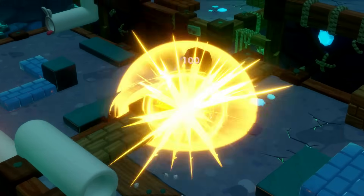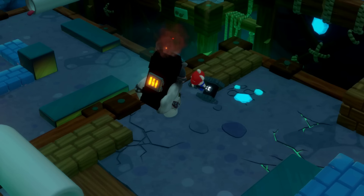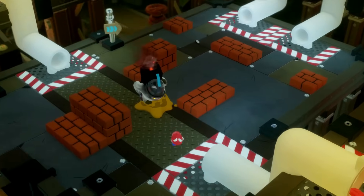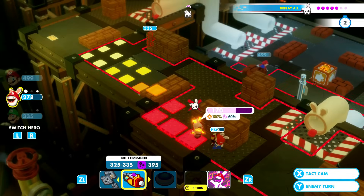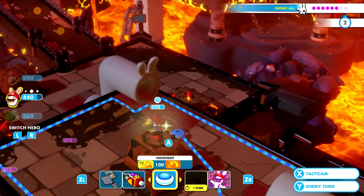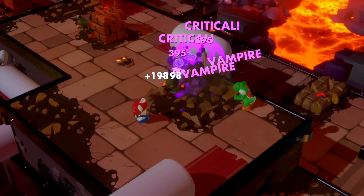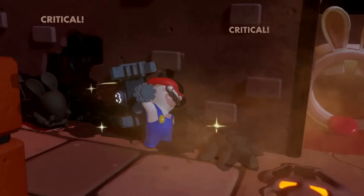Now moving on to my favorite character, Rabid Mario. I'd say Rabid Mario is actually the best character in the entire game — not because I'm biased, but because he is really, really good and fun to play. He is a one-man death machine. His movement ability is Boom Dash — an explosive dash attack that can damage enemies Rabid Mario didn't even run into. It maxes out at 100 damage and can be done up to three times, making it a great tool for taking down enemies in groups. His primary weapon is the Boom Shot, a very powerful short-range shotgun that can friendly fire, but is still very useful. His secondary weapon is Melee.